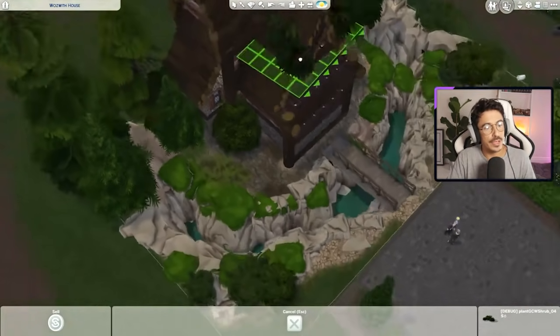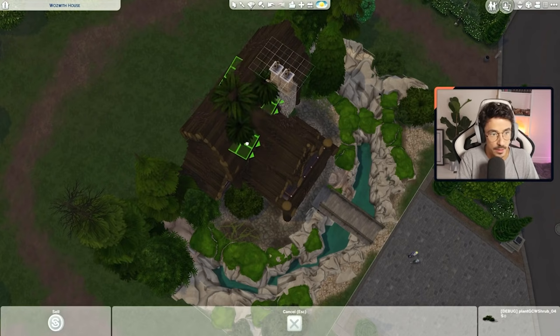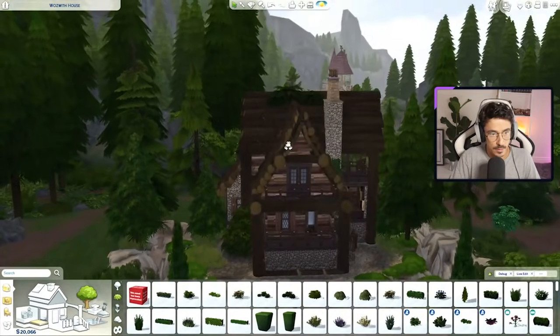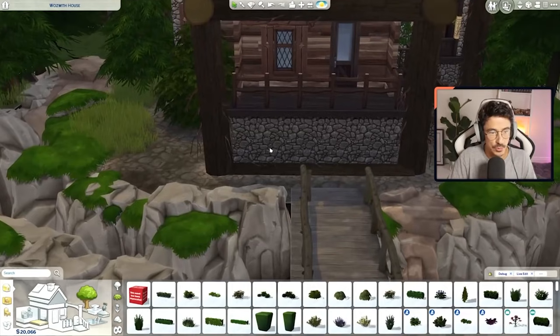Maybe I could just have it creeping out the top here because it is in a good position for that. At the top there, maybe I need to size it down one. What I mean is where the two roofs meet there. No, I don't know — we'll sort that out later.